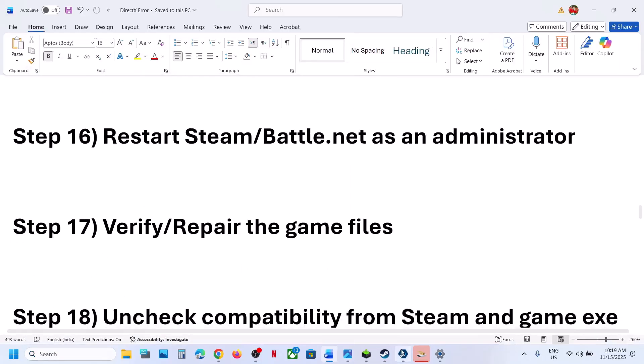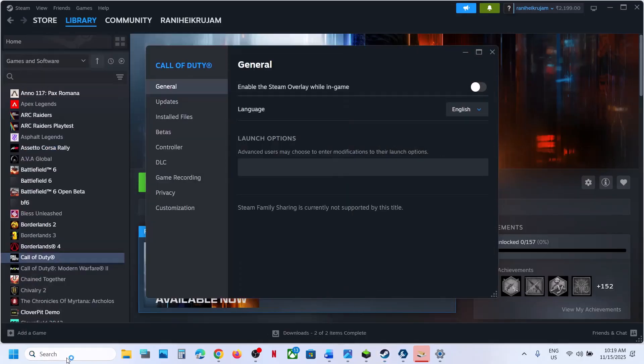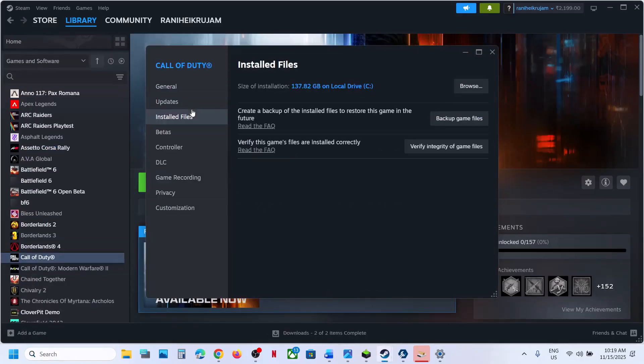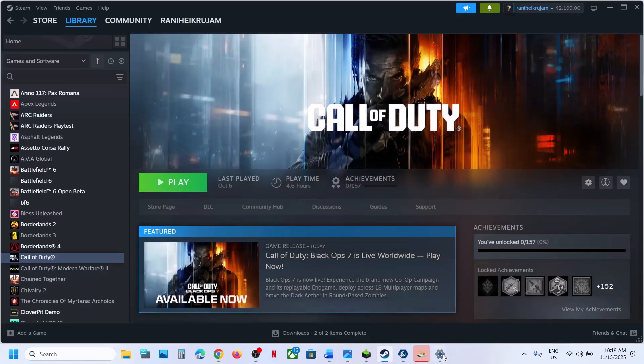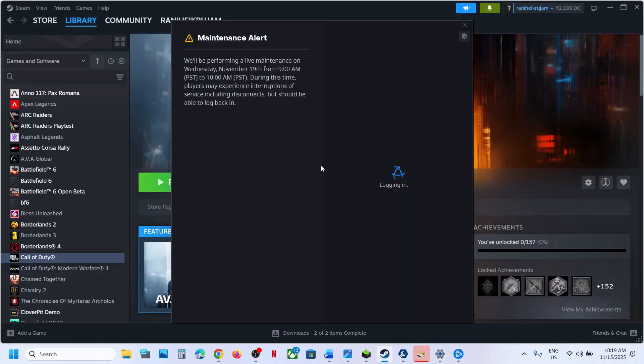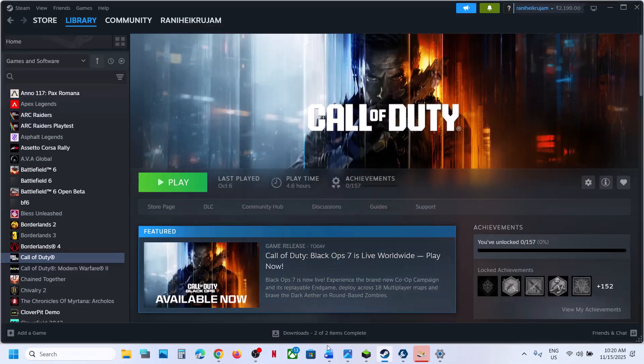The next step is to verify or repair the game files. If you have the game on Steam, right-click the game, go to Properties, then go to the Installed Files tab and click Verify Integrity of Game Files. Once verification is 100% complete, launch the game. If you have the game on Battle.net, select the game and use the Scan and Repair option.